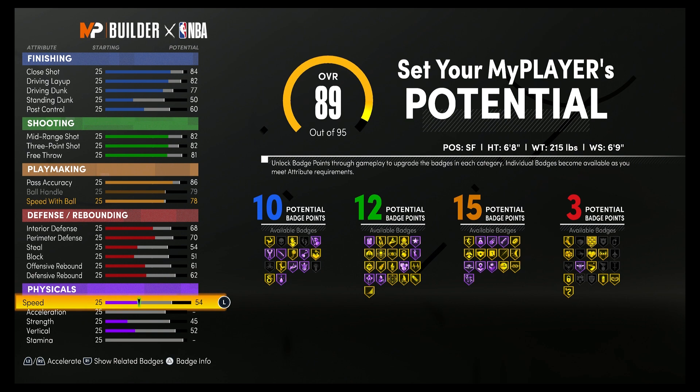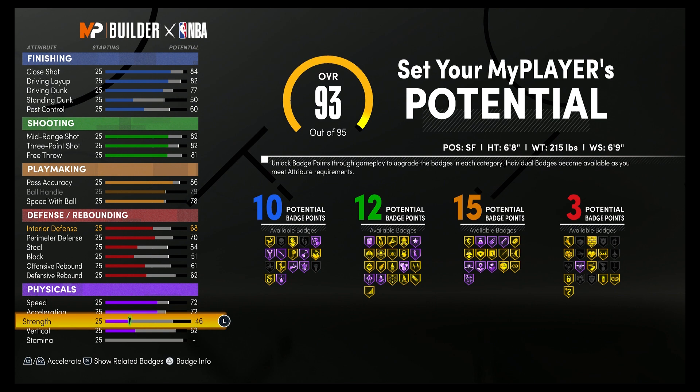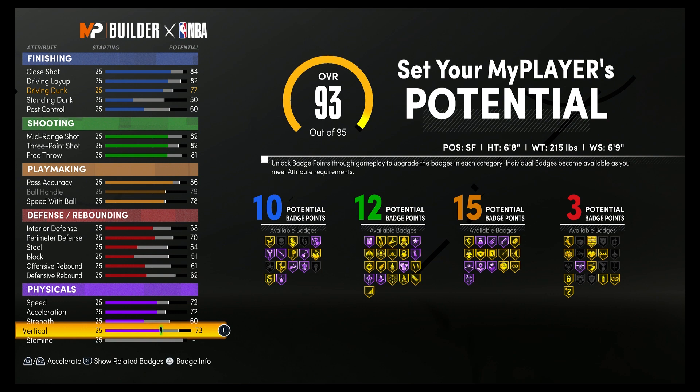For your physicals, you're going to bring your speed up to a 72, your acceleration up to a 72, your strength up to a 60, your vertical up to a 72, and you're going to spend the rest on stamina.